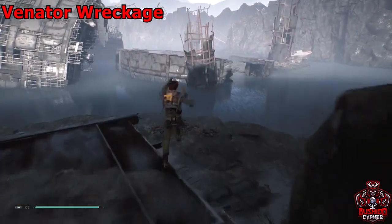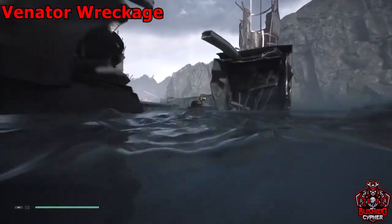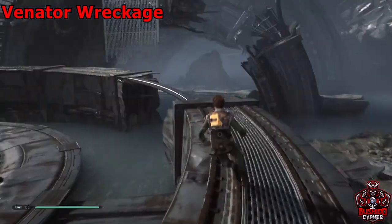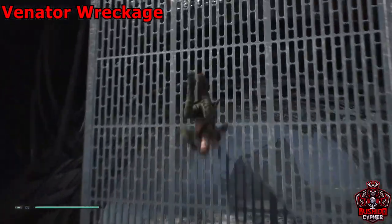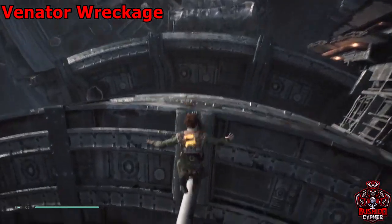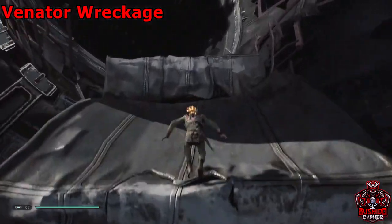Head straight down and go towards the center of the crash site — we're going through it to get to venator wreckage. You'll notice this grate over here that you can climb. Double jump over to it and start climbing up to the very top, then it's just one giant slide.